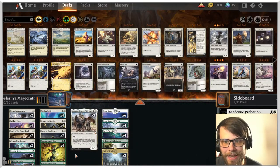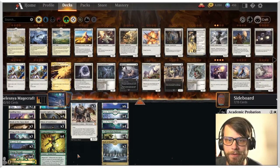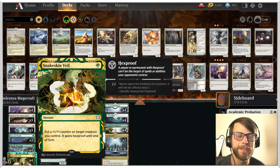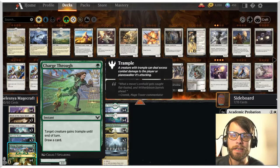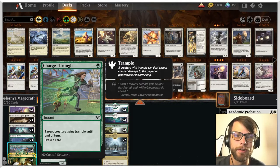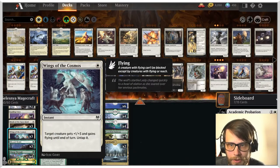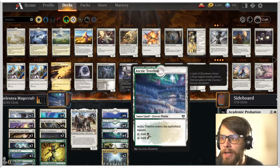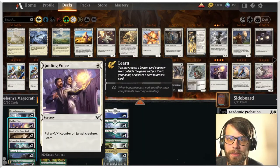We've got a lot of stuff that cares about playing some cheap power-up spells. We've got things like Snakeskin Veil — put a one-one counter on target creature, it gains Hexproof, very defensive counter trick. Charge Through: give something trample and draw a card. Blizzard Brawl: fight some stuff off, creature gains Indestructible until end of turn. Wings of the Cosmos gives plus one, plus three and flying until end of turn and you can also untap it. Guiding Voice puts a one-one counter on something and then lets you learn — we do have a full sideboard of lessons that we can pull out with Guiding Voice.